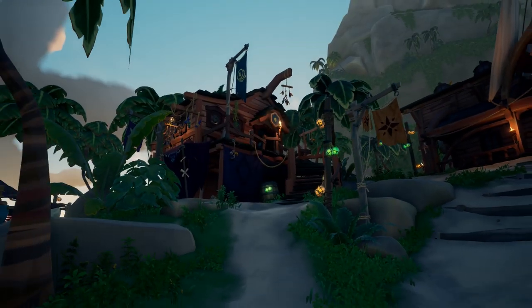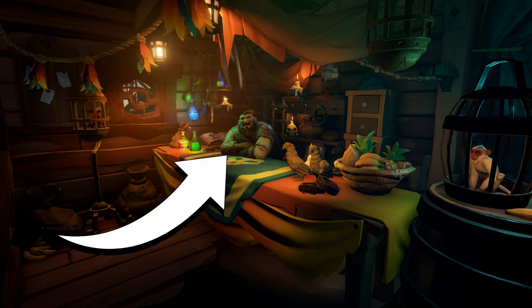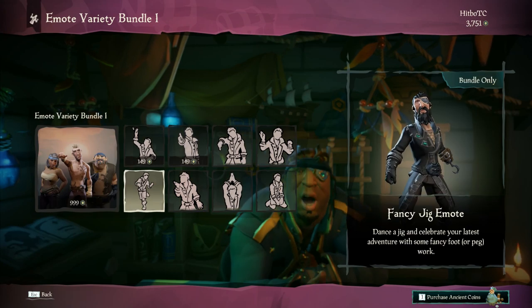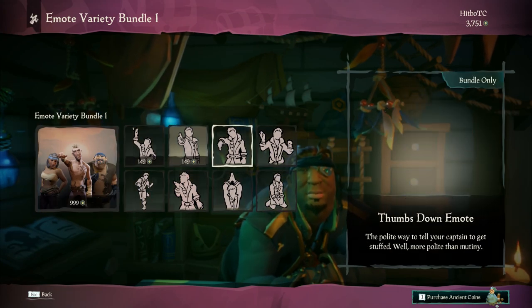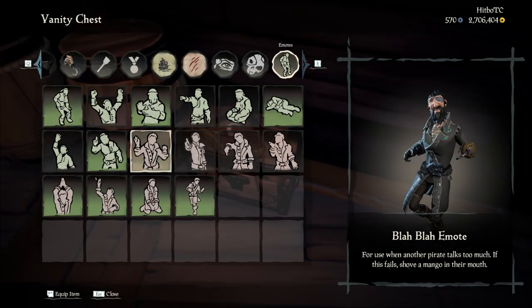To purchase these brand new emotes, visit the Pirate Emporium and make sure to talk to the vendor. Once there, select the bottom left menu item and it will show you everything inside the bundle. There are some bundle exclusives, so if you want all of the emotes I would recommend purchasing the bundle.